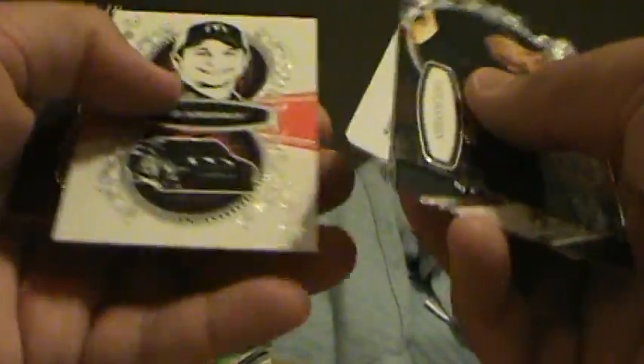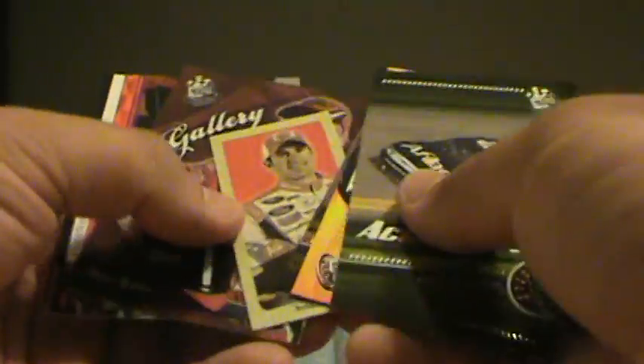Main event. Base, base. We got J.R. Fitzpatrick. And nothing. 09 Press Pass. Pocket portrait — Bobby Labonte. And a gallery of Mark Martin. And a blue of Jeff Gordon.